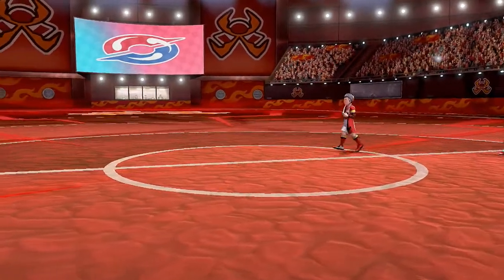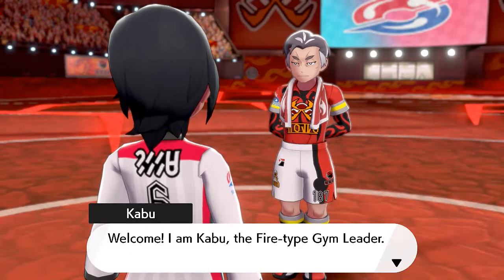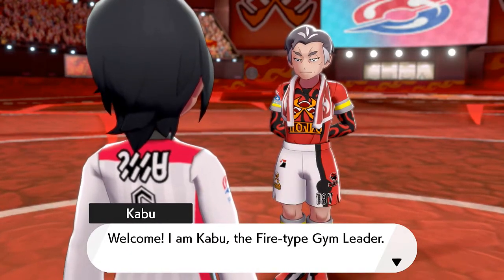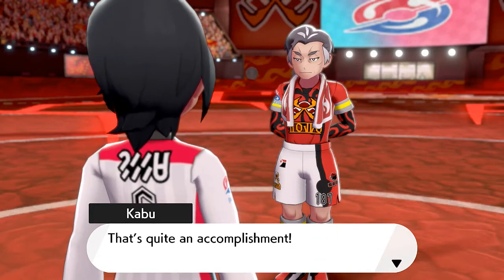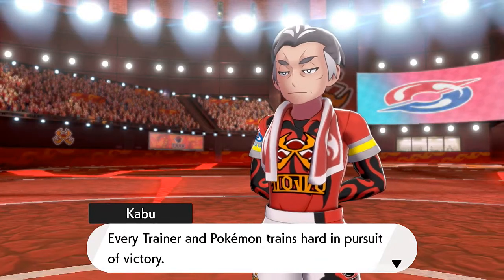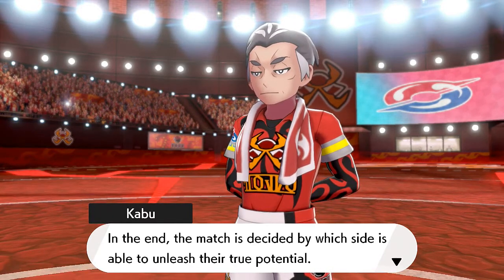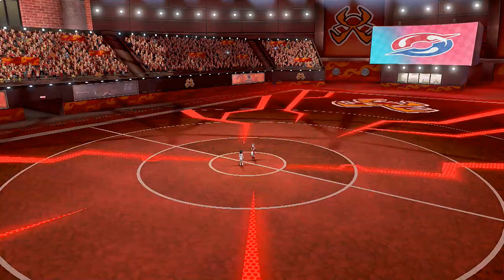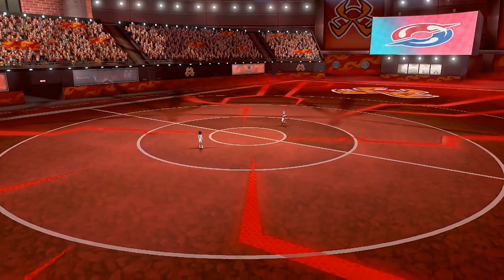Man, this guy looks like a soccer player because look at the legs on him - you know this guy hasn't skipped leg day. Do not skip leg day guys! And there we are going into the pitch. Here he is - 'Welcome, I am Kabu, the fire type gym leader. The fact that you're here means you bested Milo's grass type Pokemon and Nessa's water types too - that's quite an accomplishment. The match is decided by which side is able to unleash their true potential.'